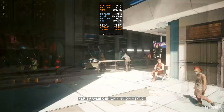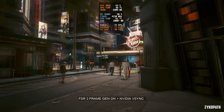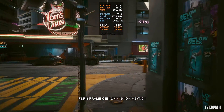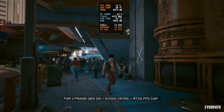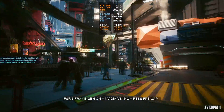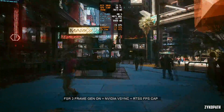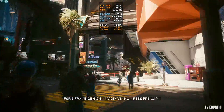The frame times are still not as smooth as they can be. Make sure to install MSI Afterburner and RivaTuner's statistics server. Then launch RivaTuner's statistics server, select the game, and cap the frame rate to your monitor's refresh rate. Using the NVIDIA control panel V-Sync and the RivaTuner's statistics server frame rate cap, we get absolutely smooth frame times, and it definitely feels a lot smoother.